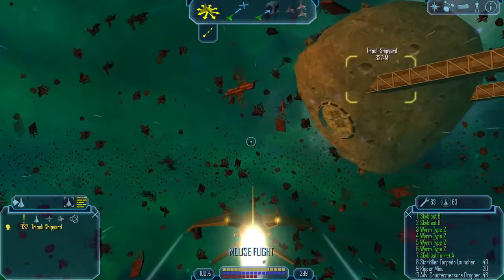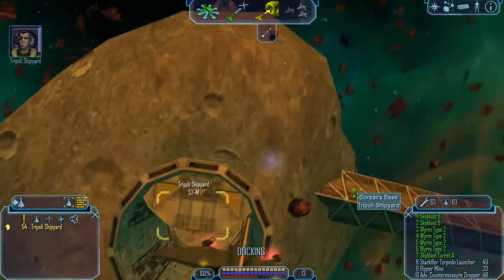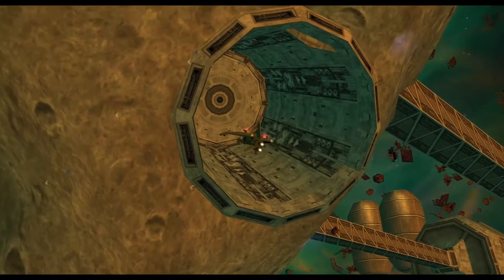This is Triple E Shipyard. Your request to dock is granted, please proceed to dock 2. Submitting data — we've received your transmission. Corsair Zeta 7, where are you heading?